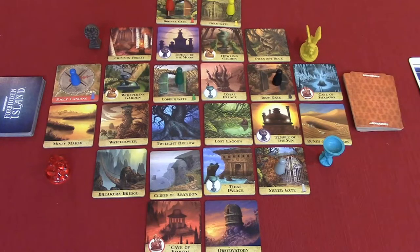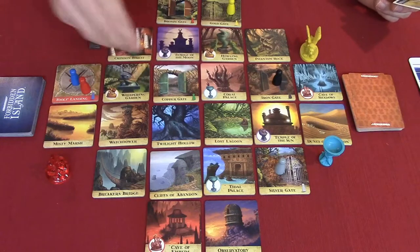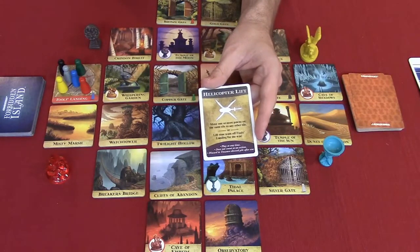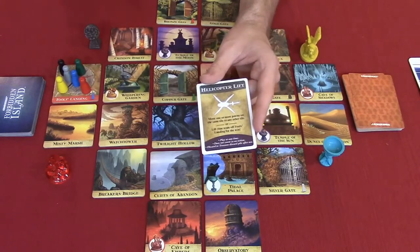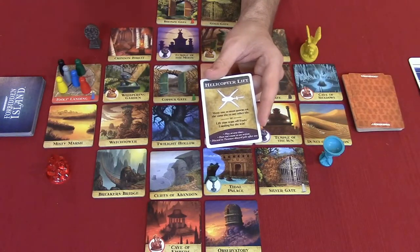Once you have collected all four treasures, everyone must move their pawns to the Fool's Landing tile. Then one player must discard a helicopter lift card to lift your team off of Forbidden Island — and you win the game! If Fool's Landing is flooded but still there, you still have a chance. But if it's gone entirely, that's a problem I'll explain in the losing conditions.